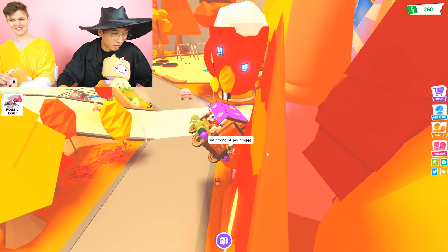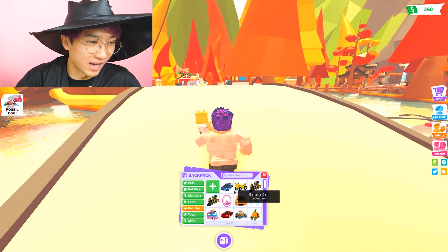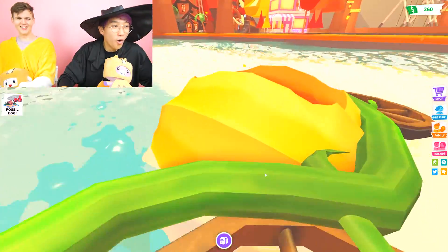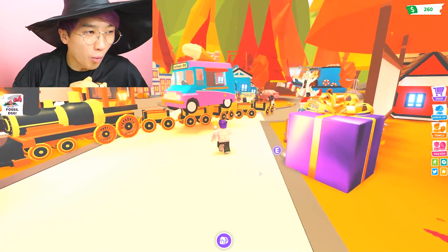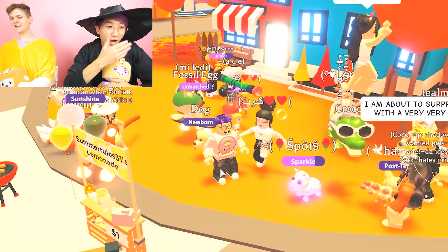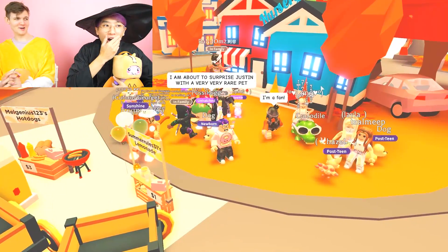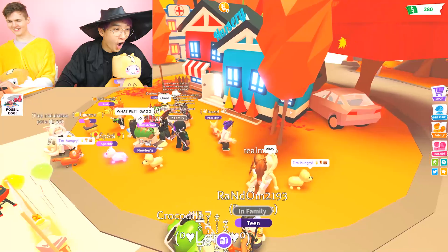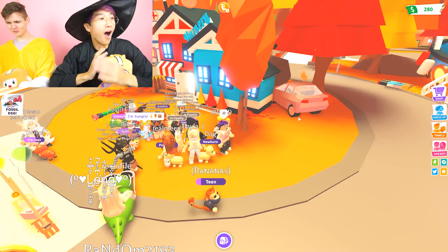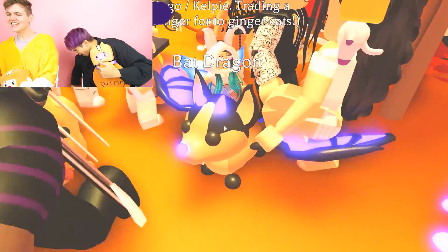Can you join me in the town center? This might get a little emotional for me. Adam, if you pull out a bunch of salads, I don't want it. I'm going to pull up in the pumpkin carriage. Now I have gathered all of our friends here because I'm about to surprise you with a very, very rare pet. I have been working on this for a while and I am very, very excited to give you this pet. Are you ready? Three, two, one. It is the Mega Neon Bat Dragon!